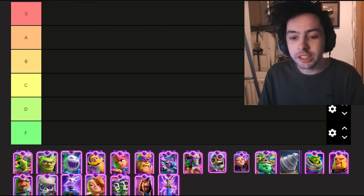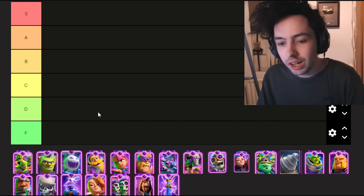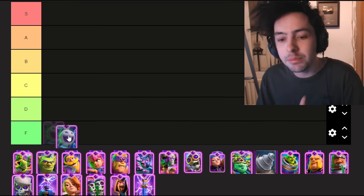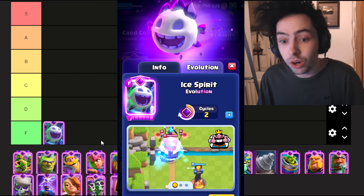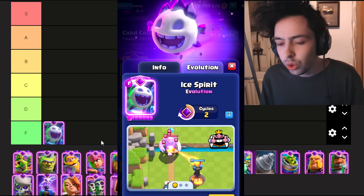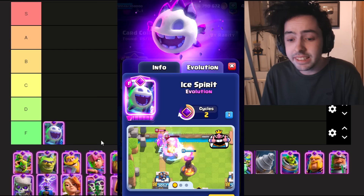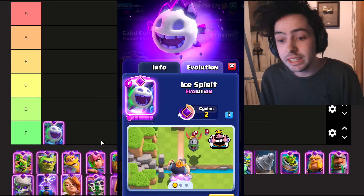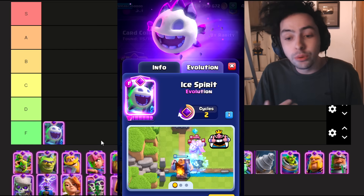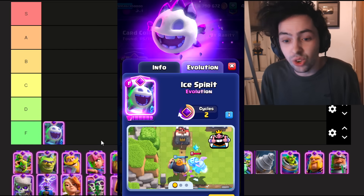We are ranking every single evolution inside Clash Royale from worst to best, starting off with the worst evolution in the entire game: the Ice Spirit. There are very few situations where the Evo Ice Spirit comes in clutch. You normally see it inside cycle decks, and honestly there are just a ton of better alternatives. On top of that, it's very hard to control where the Ice Spirit is going to jump. Your opponent can counter it super easily, and even if it jumps onto your tower, it's not a big deal.